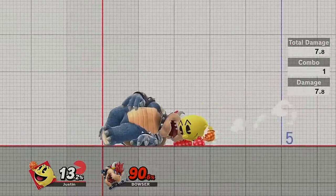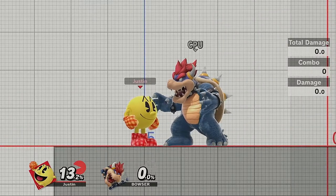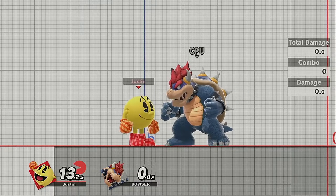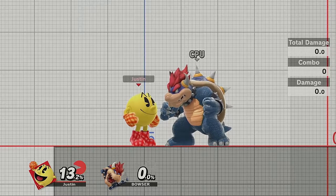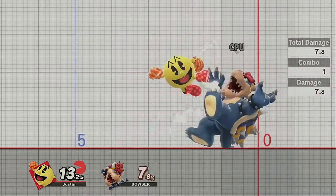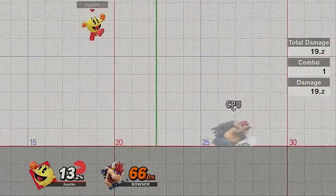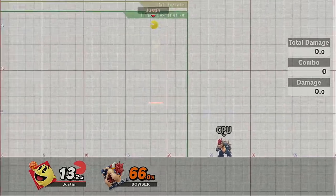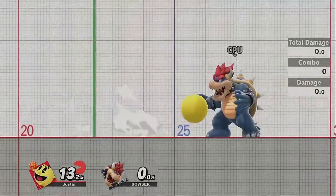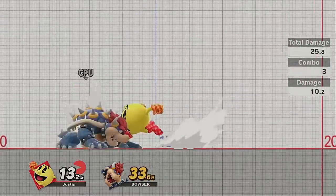You can actually drag people off the stage with fair, and if they jump you can just fair chain them to death because they won't have enough recovery. That's really simple Pac-Man stuff at lower levels. You can also fair chain opponents and then immediately hit them with something like a key afterwards to kill. That'll kill — though you'd have to do it off stage. Just conserve your jumps and you should be fine making it back because Pac-Man has an amazing recovery.